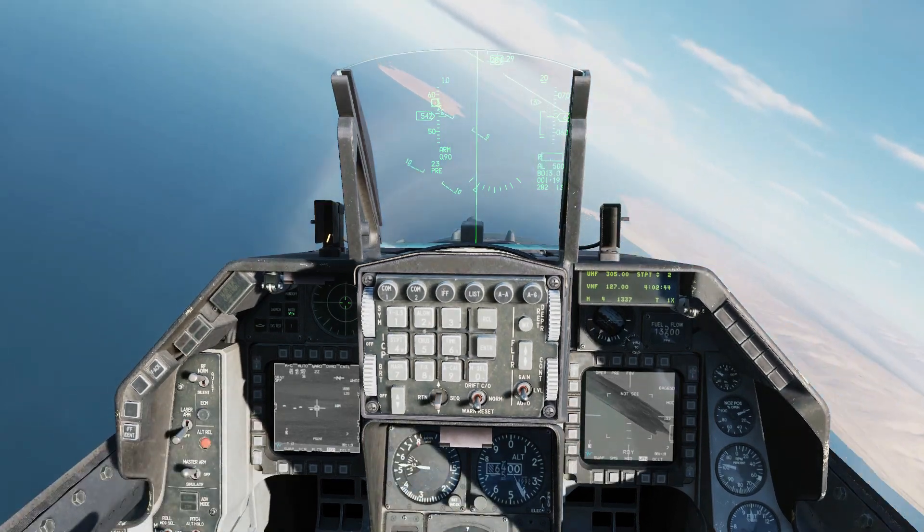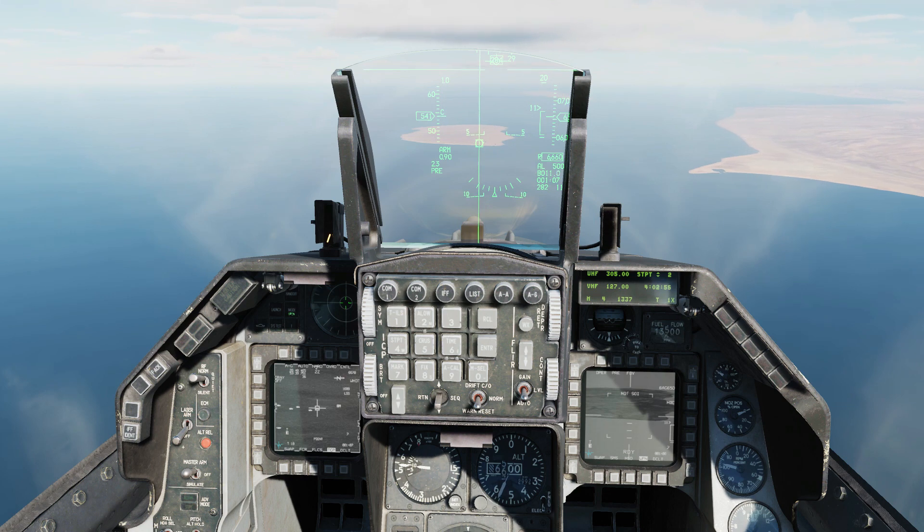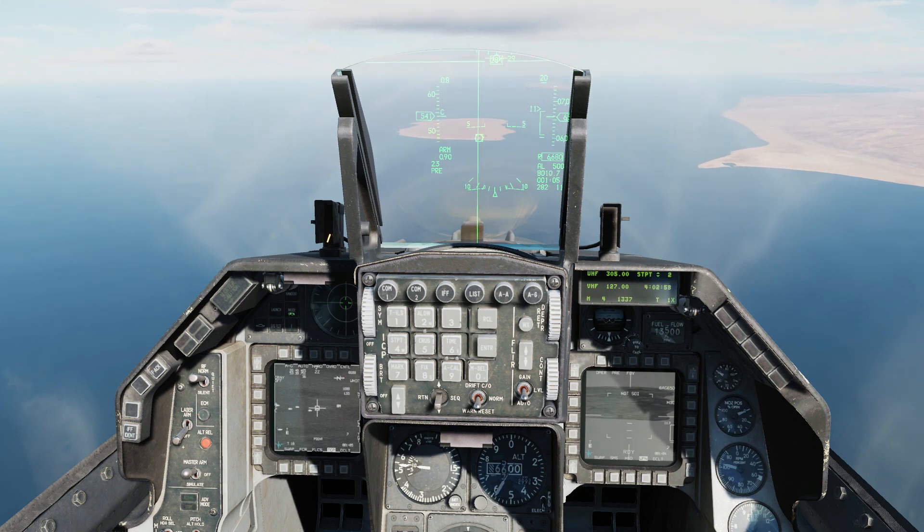Note the steering line to the left of the HUD and the range indicator to the right hand side. Turn to place your velocity vector over the steering line. With the distance carrot at the top of the range bracket, technically the missile has enough velocity to reach the target. In practice, you won't be able to acquire a lock until about 7 miles out or less.